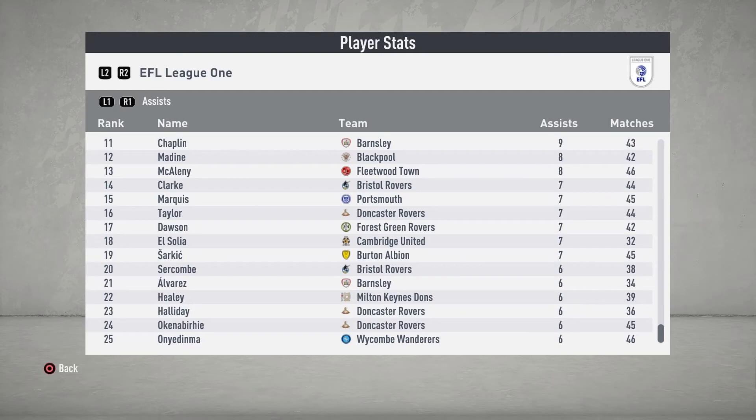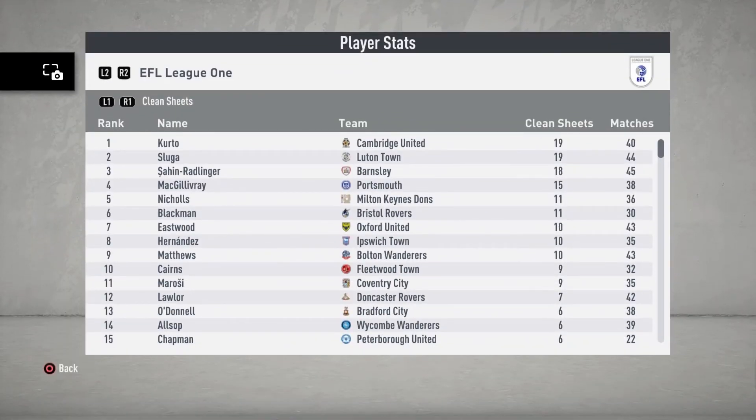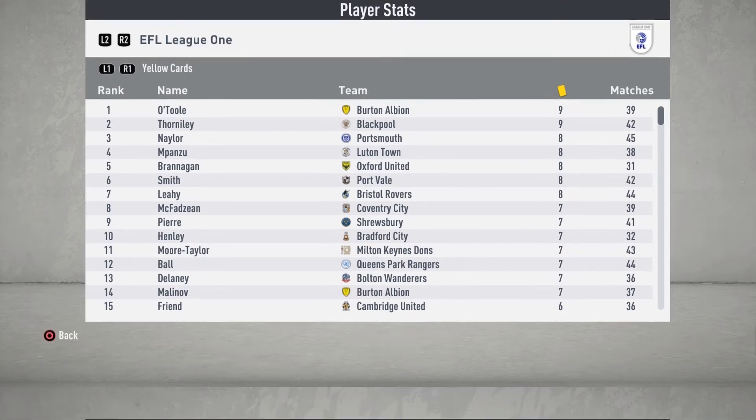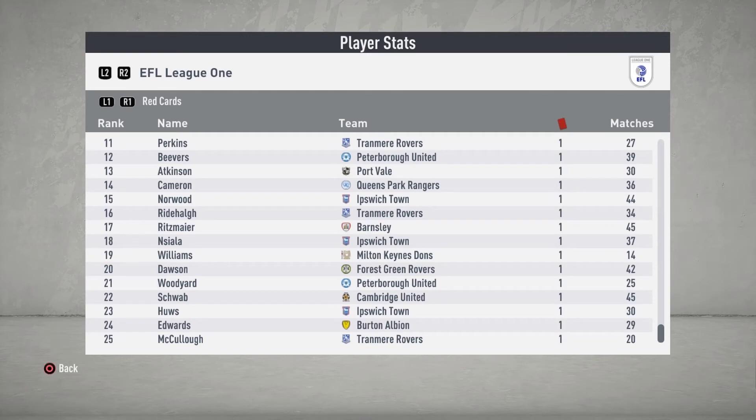El Salia also had 7 assists in 32 games. Looking at clean sheets, Kurto was able to have the most with 19 clean sheets in 40 games. Looking at yellow cards, Friend was the only one who appeared in the top 15, with 6 in 36 games, showing that we are a disciplined team. For red cards in the league, Schwab was the only one who earned one, and he played 45 games.